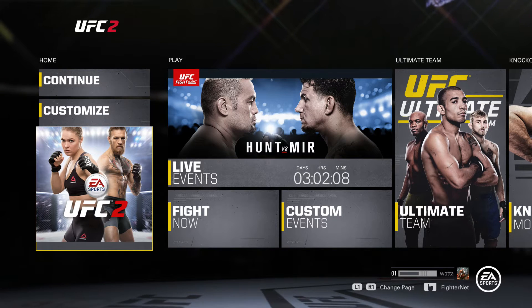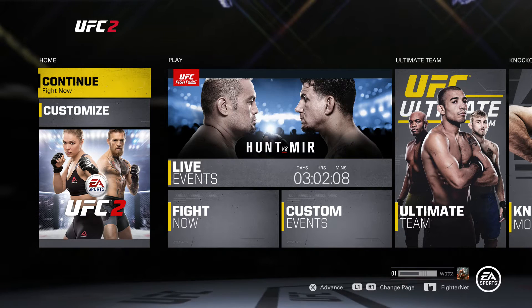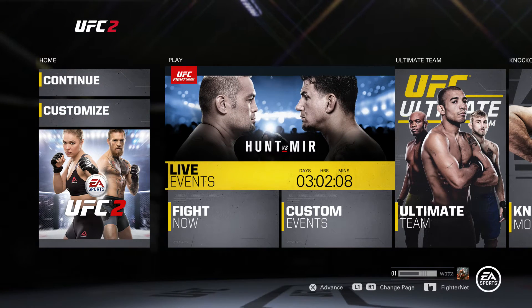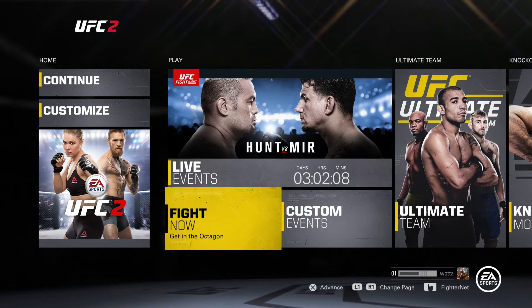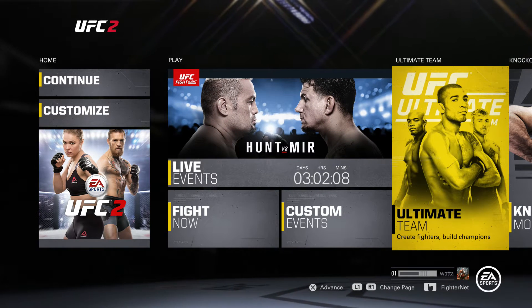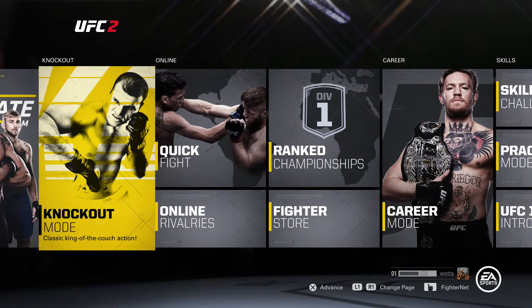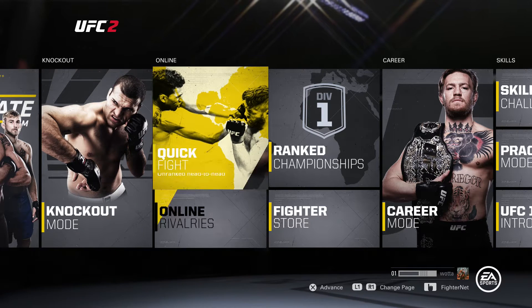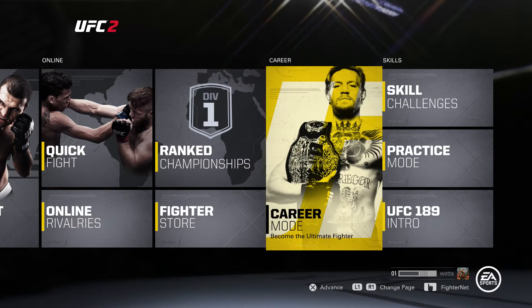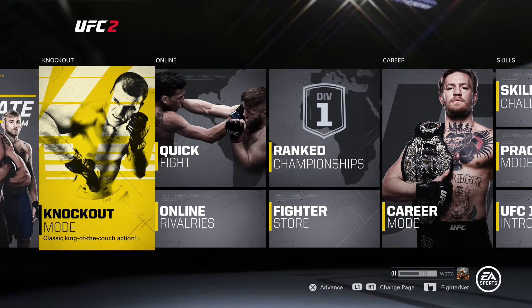So as you can see, what you're seeing here are the menus. The first look at the menus shows there are quite a lot of options: Fight Now, Custom Events, Live Events, and you've got your Ultimate Team — which you seem to get in all EA Sports titles now. You've also got your Knockout Mode, Quick Fight, Online Rivalries, Fighter Store, and Ranked Championships.